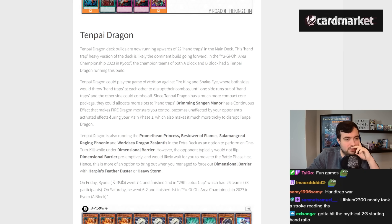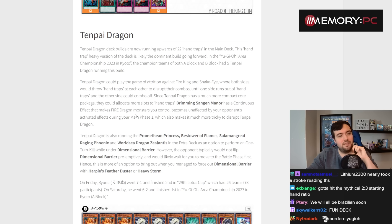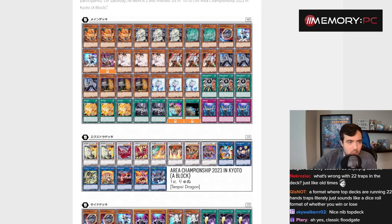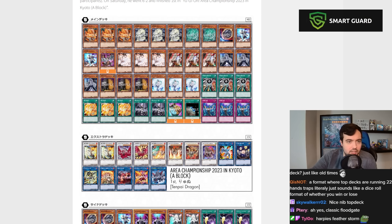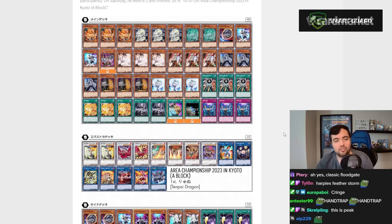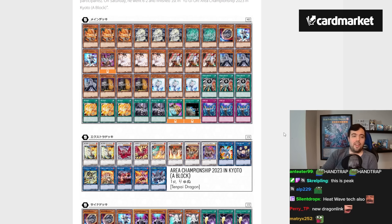Brimming Sangandmanner has a continuous effect that makes Fire Dragon monsters you control unaffected by your opponent's activated effects during your main phase, which makes it much trickier to disrupt. Counting through the hand traps — one, two, three... thirteen — yeah, this is 22 hand traps. This is disgusting.